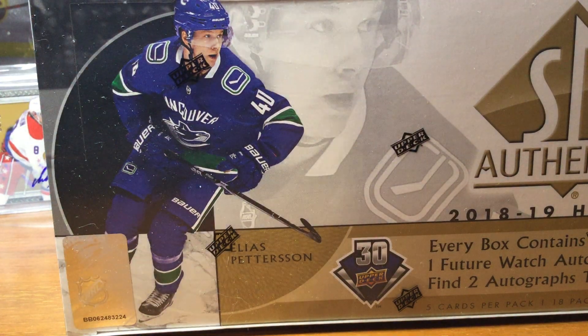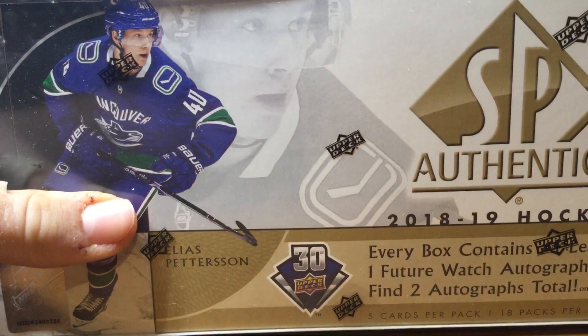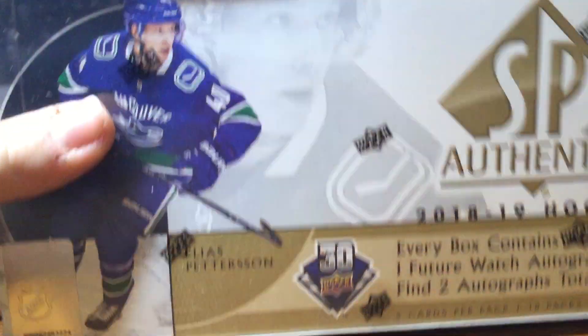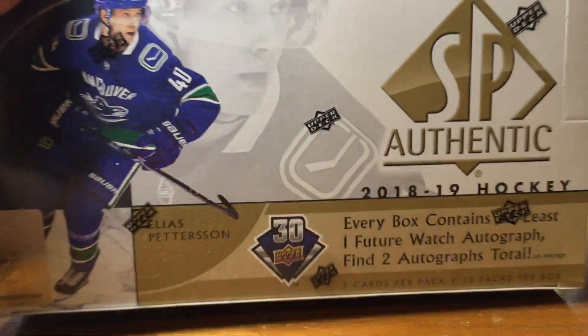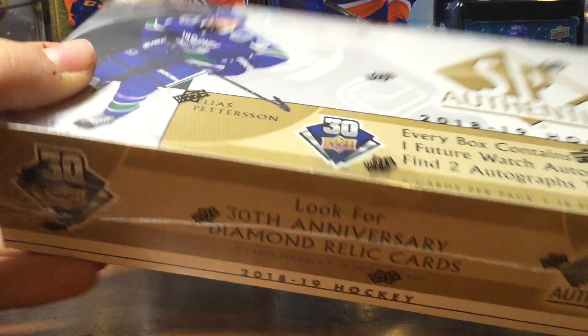Hi guys, MrKates here, welcome back. We have our last box, V1819 SPA Authentic. Nothing big from those other two boxes — I got a card, it was 80 bucks actually, so it's not bad. But the player hasn't been playing lately, so I'm not sure how he's been playing. He goes for 80 bucks for his Future Watch auto, so that's interesting.